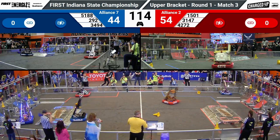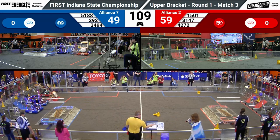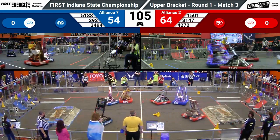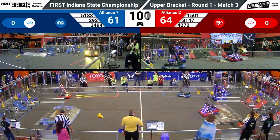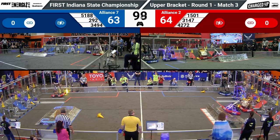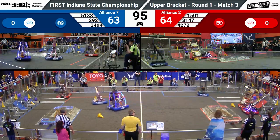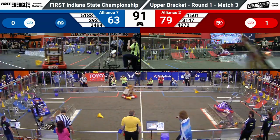Blue Alliance focusing mainly on going from their double feeder station, arcing across the center of the field. Both teams working currently with a double or triple offensive strategy. No collisions in the center of the field — both teams expertly navigating that. 42-72 looking to go high for a Link, able to score that — five points for the game piece, five points for the Link.